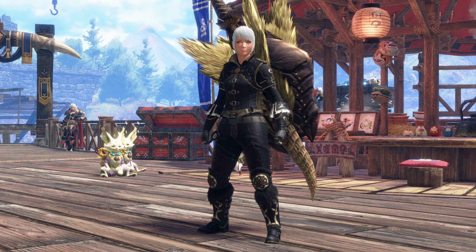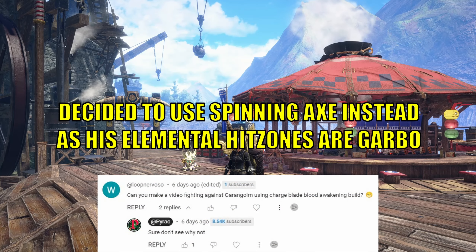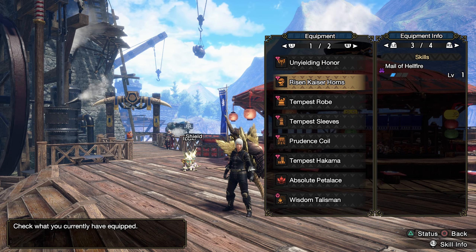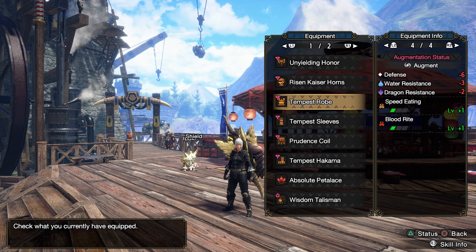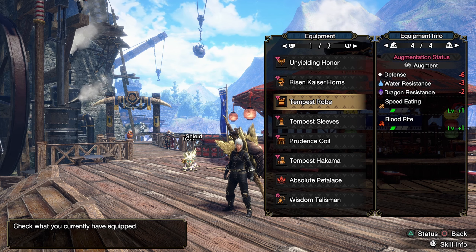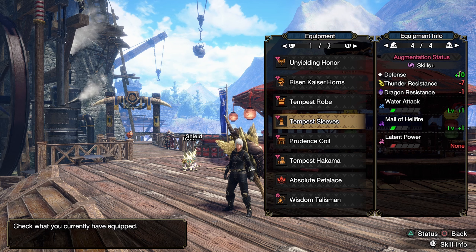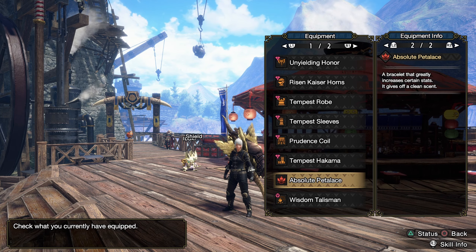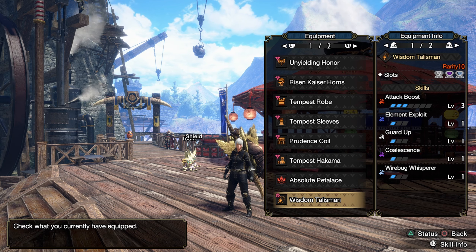Hello everybody, my name is Parak, and in today's video I was asked to use the Charge Blade against a Garangolm. So today I put on my Spinning Axe Charge Blade build, because these arms don't get particularly weak enough to actually use the Element Exploit, as well as a lot of Sayed's damage is just from Element and he doesn't reach those points. So I'm better off using a Raw Focus build with some Element.